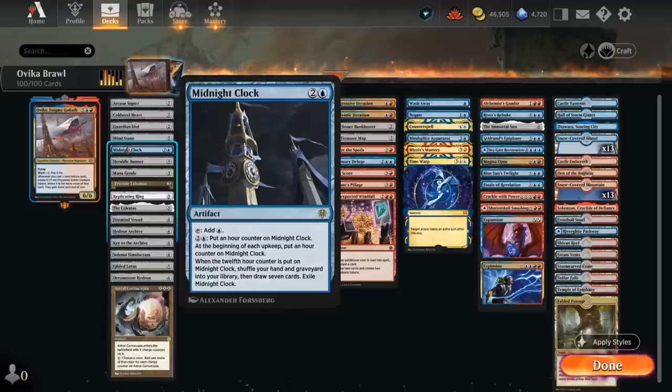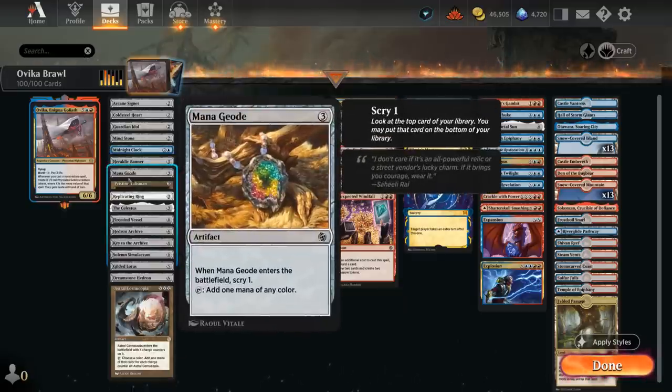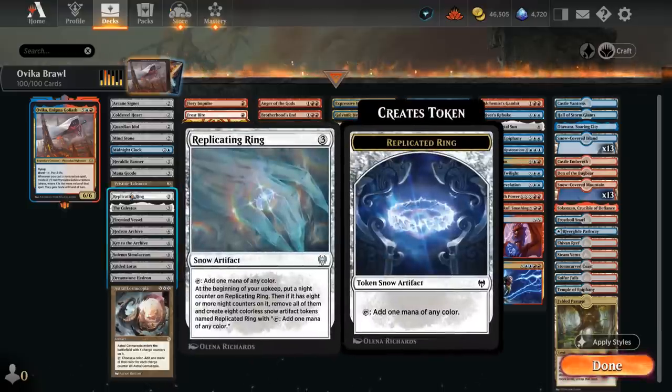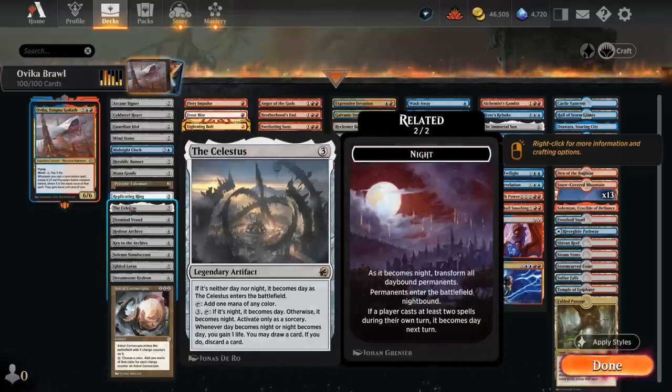At 3-mana, an advantage of blue is that it gets to play Midnight Clock to potentially refresh its hand. Heraldic Banner is one of my favorite cards in the deck, as it can name red to pump up all the Goblin tokens we generate with Ovika in addition to helping us ramp. There's Mana Geode to scry, Talisman to gain some life in addition to making mana, and Replicating Ring can eventually make ring tokens for a bunch of extra mana. Celestus is always good when we have a bunch of instants in the deck.